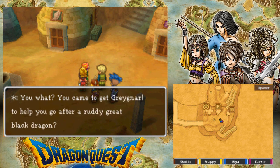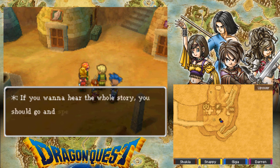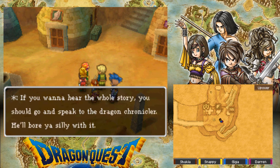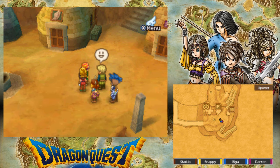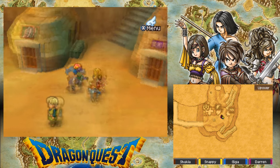What's going on? You came to get Grey Nile to help you after a really great black dragon? You outsiders are real comedians, eh? Yeah, well, we can take a joke. Barbarous hasn't been around for 300 years. If you want to hear the whole story, you should go speak to the dragon chronicler. So apparently, whatever he said, he isn't around or whatever.